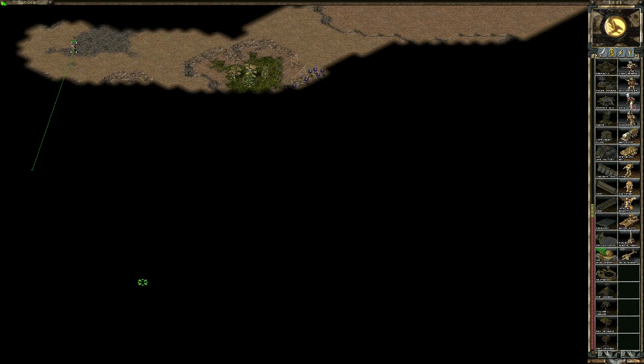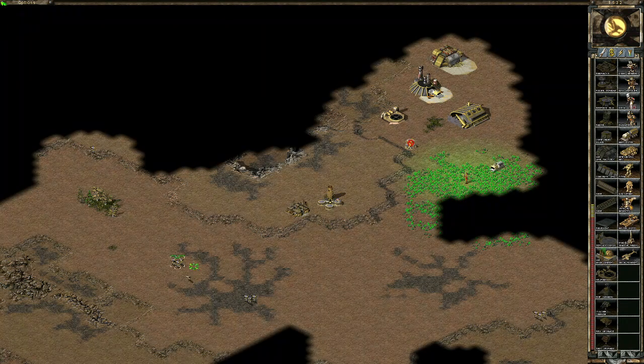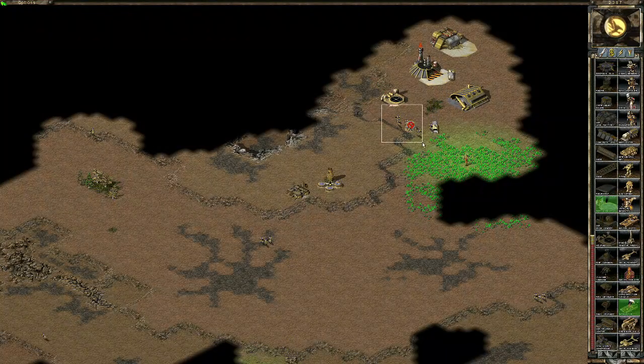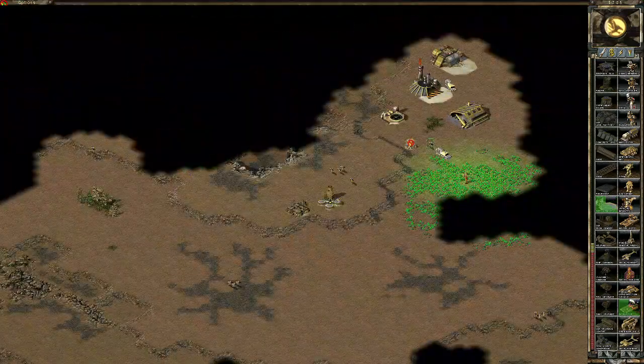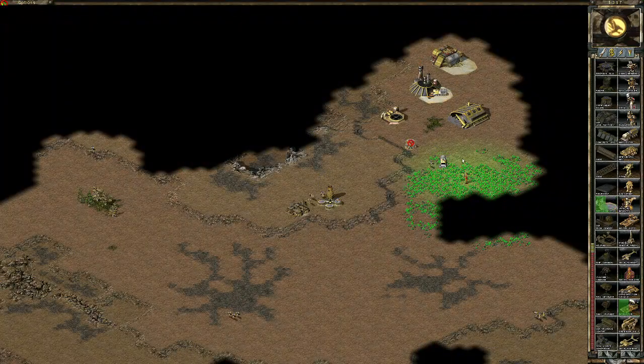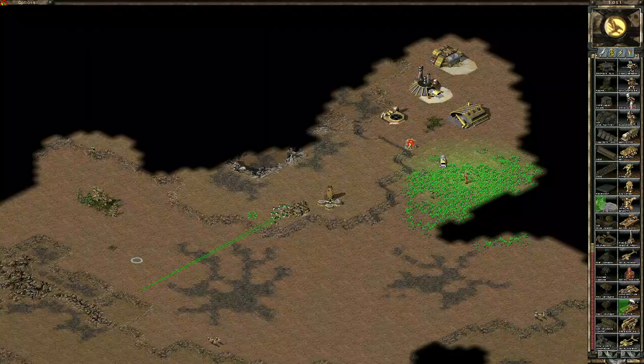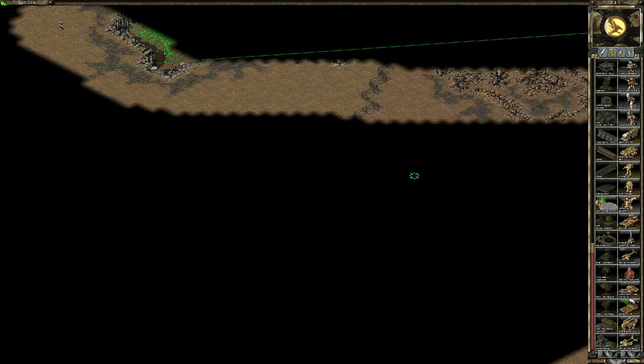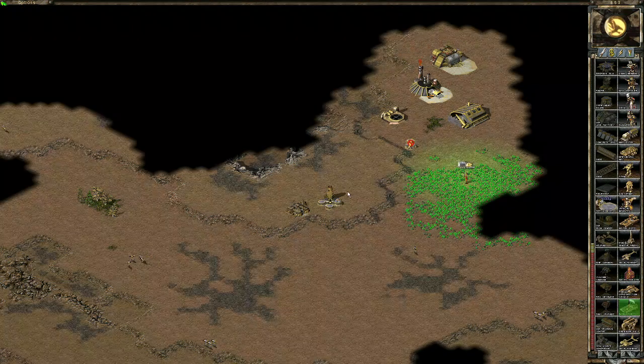No anti-scouts. Got all his infantry in his base. I think this guy is a complete newbie. Finish the game up quick. I decided to record this one because it was quite interesting to see that bug that occurred, that caused my building to be positioned so far out. If anyone knows why, I'd love to know.